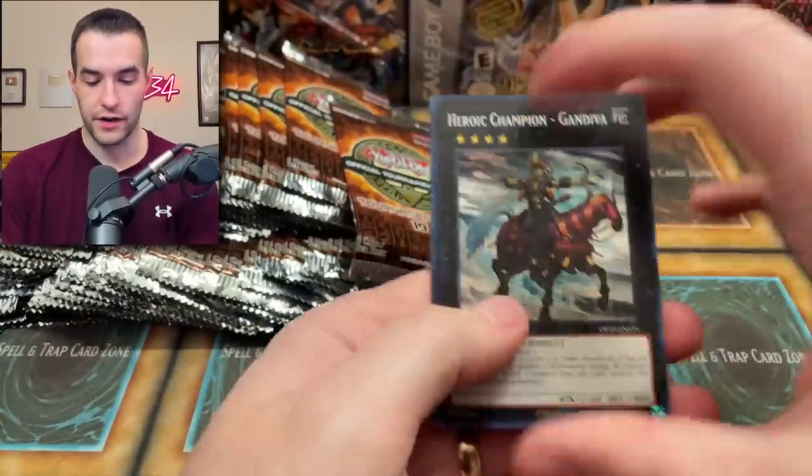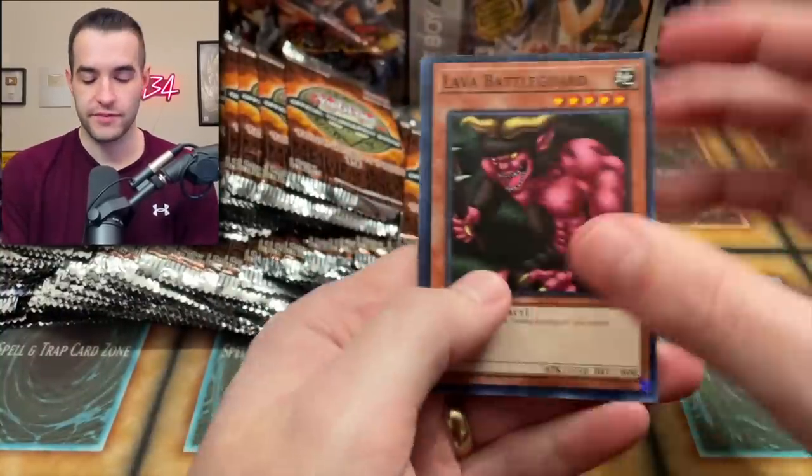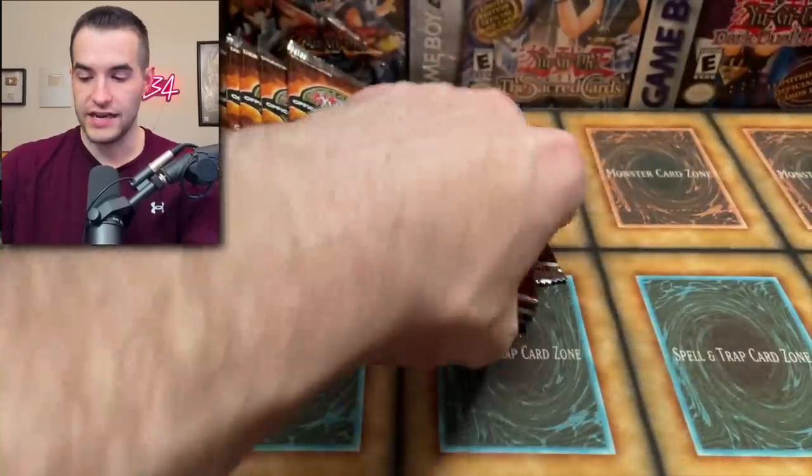What else can we pull in here? We've got a Gandiva and DD Burfomet — very cool. Still one ultimate rare. Usually you get five in these, sometimes six if you're super lucky. DD Flame King Genghis.